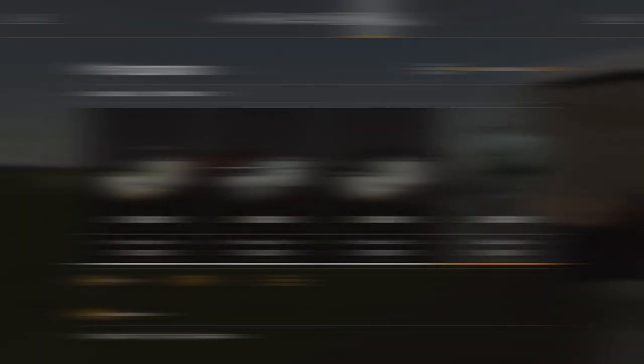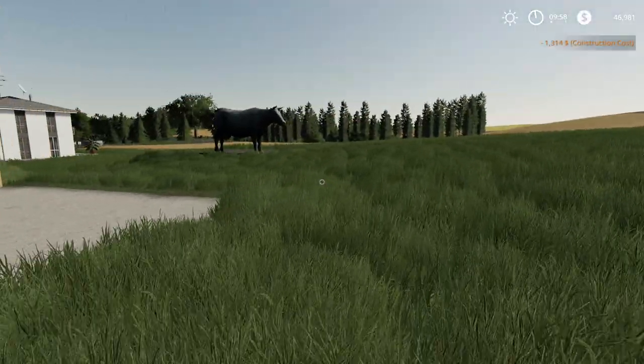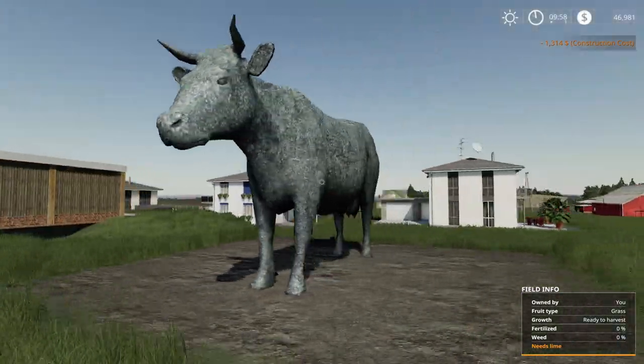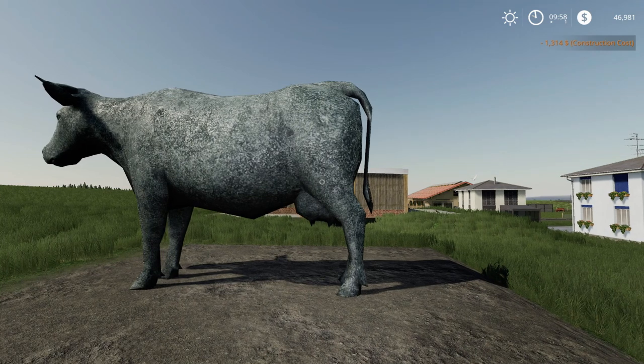And the last mod is the Cow Statue — $1,000, one slot, $5 a day. Yes, it is a cow statue. And that is all the regular mods and placeables for today.